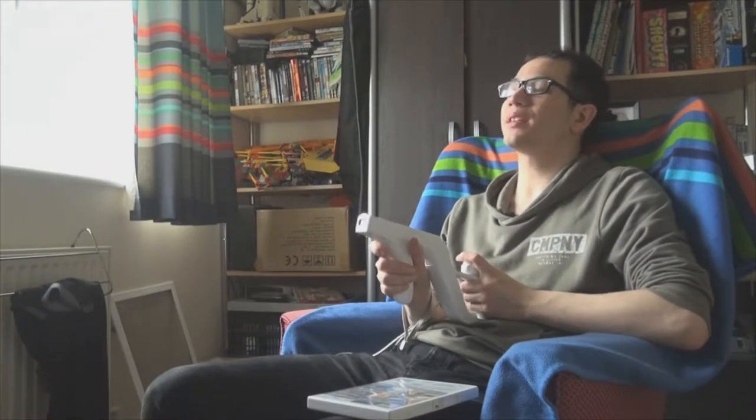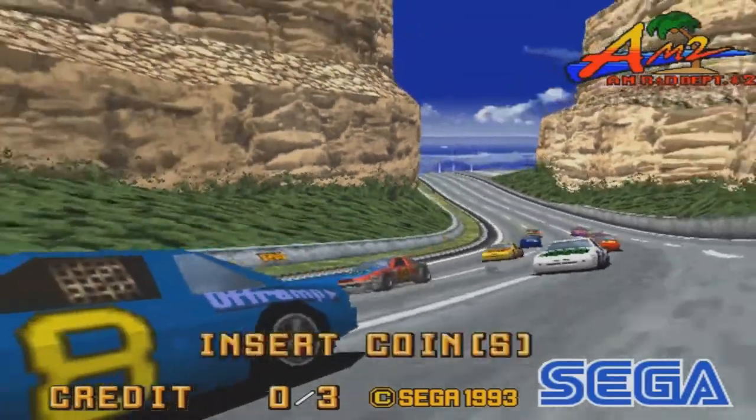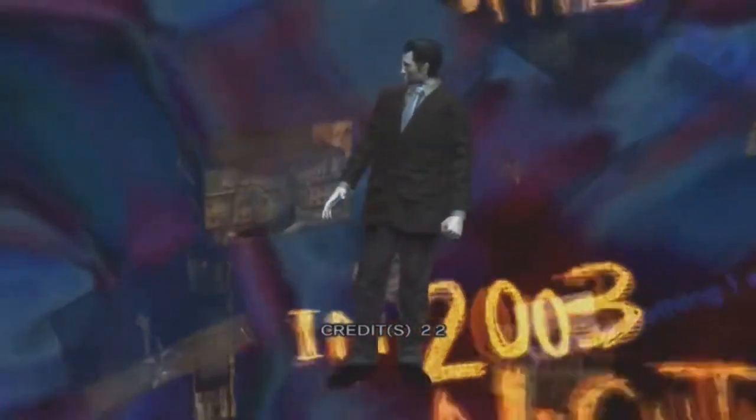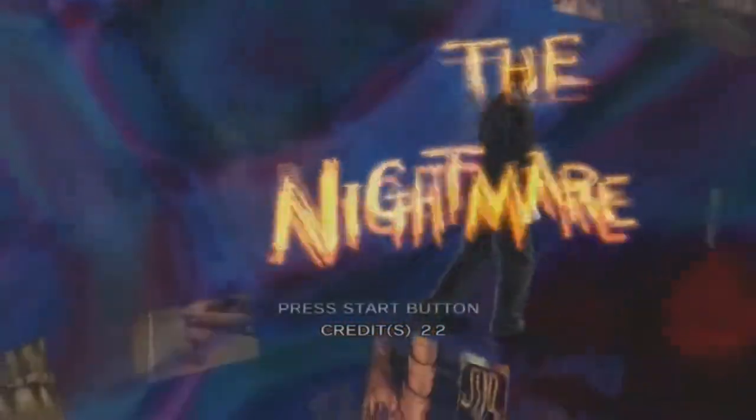Attract modes, as the name implies, help attract customers to play their games. Some attract modes just show gameplay, while others go the extra mile and create exclusive cutscenes, music and dialogue not seen in the actual game. Now these aren't long — you don't have much time to attract customers, especially in a loud establishment like the arcades. So how would you go about attracting people? I'm going to analyse three of these attract modes and say why I think they're effective. Let's begin.